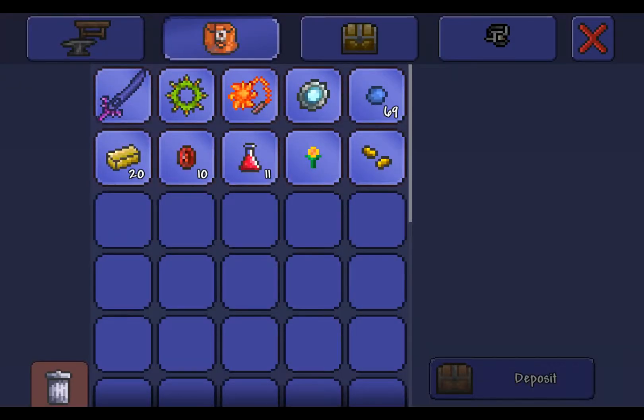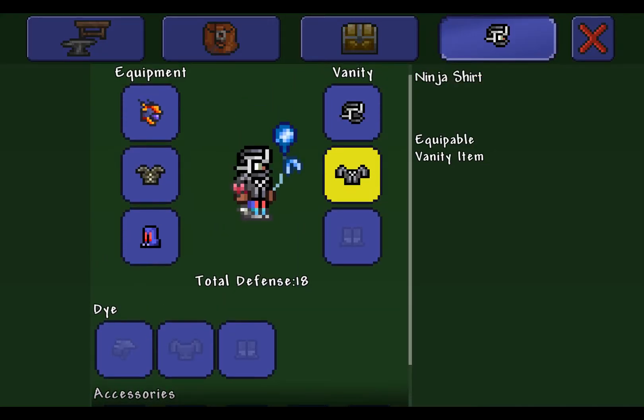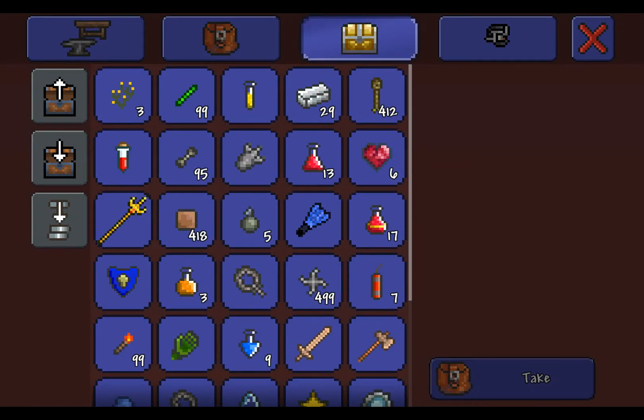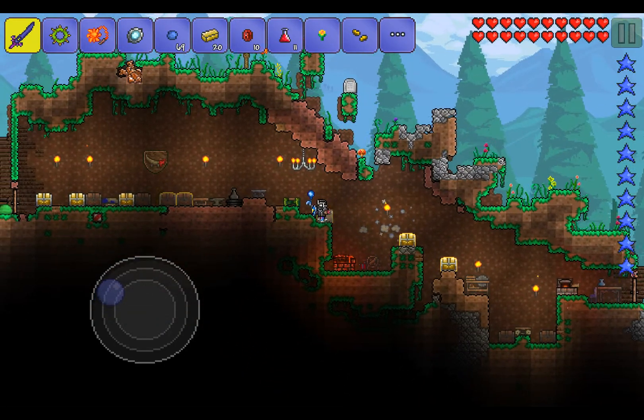Since I already have a ninja hood, I got a ninja shirt now. I'm trying to get the ninja pants — actually he dropped a ninja shirt. I can eventually get all the ninja armor, but yeah, that is how to beat King Slime.